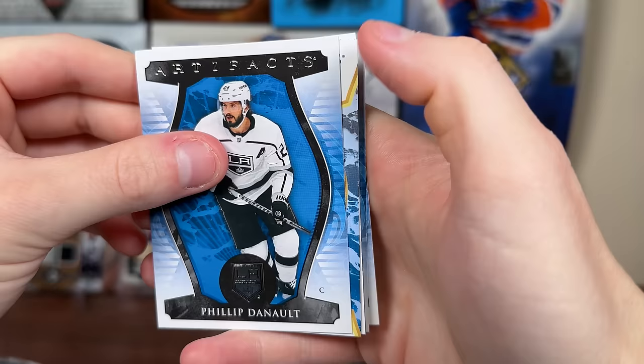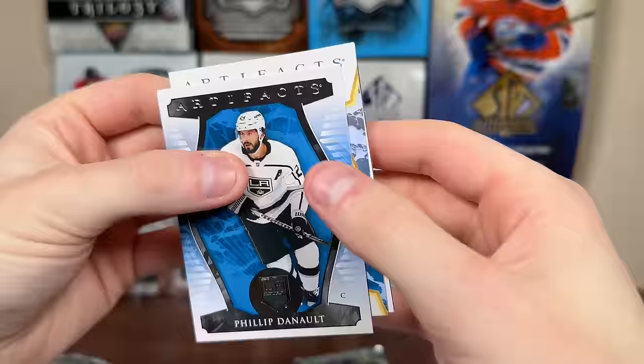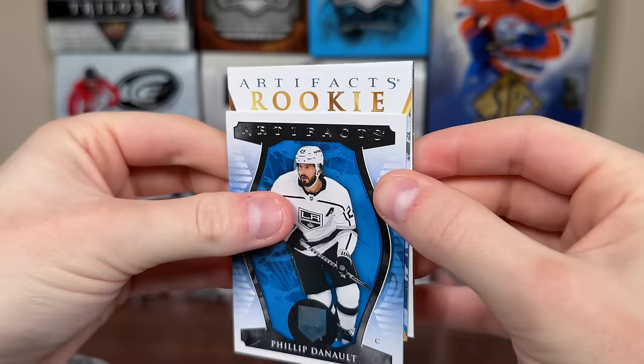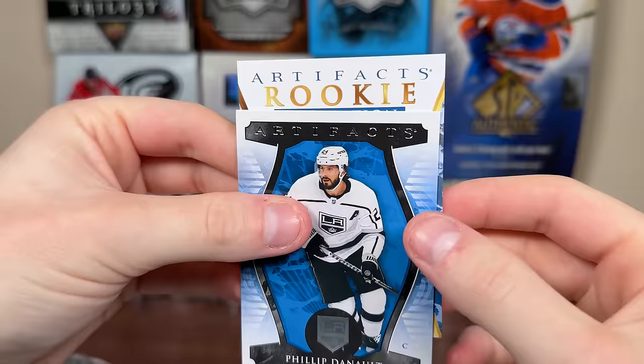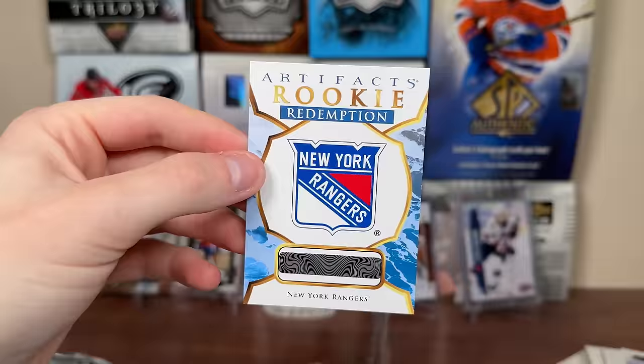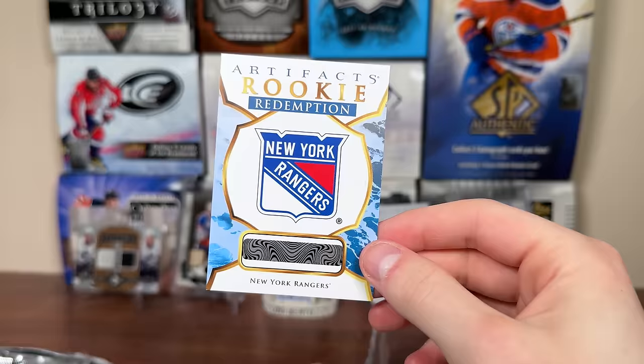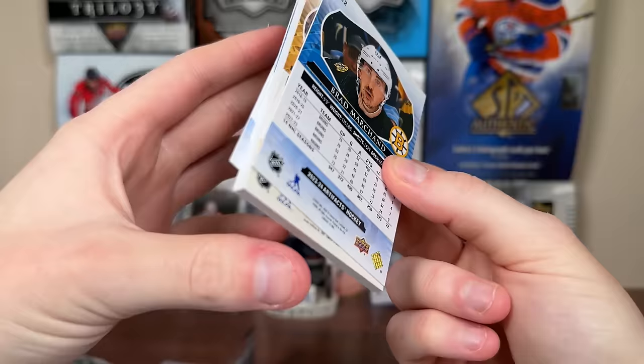Two more packs left in box 2 — come on, redemption! We get Schmaltz and a card that might be a redemption. We pull a rookie redemption for the New York Rangers. Looking at the rookie list, it doesn't look like Will Cooley is listed among the 30 rookies, so it's probably Will Cooley since I don't think there's any other rookie that debuted for the Rangers this year. So — Rangers rookie redemption.